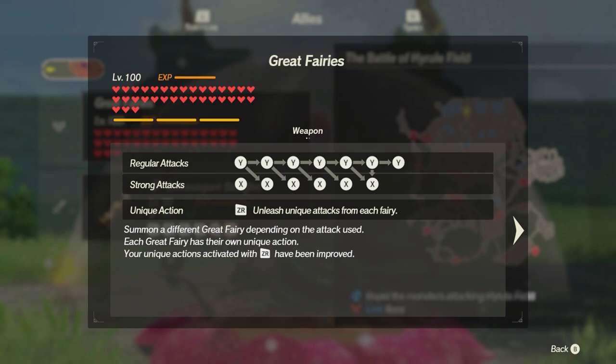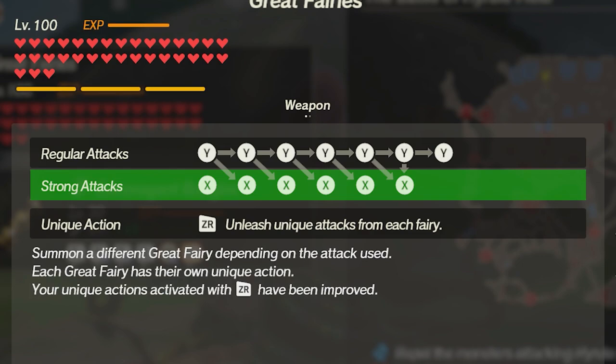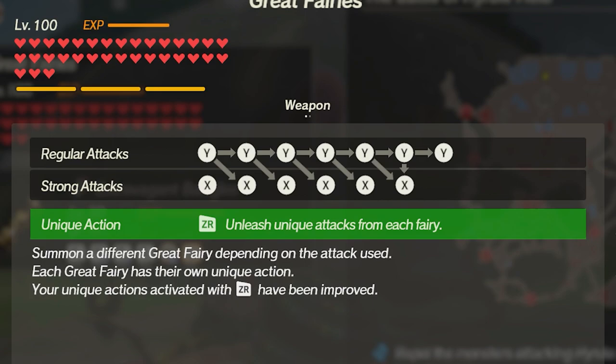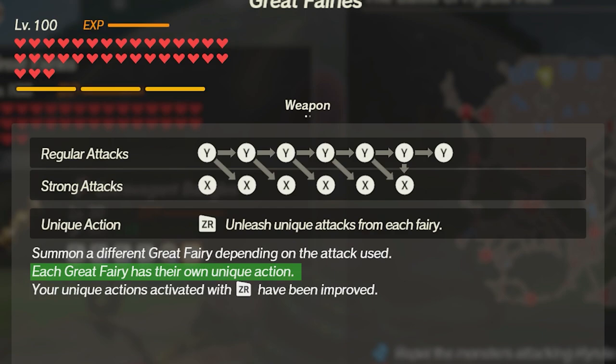We have two types of attack in Age of Calamity: Y for regular attacks and X for strong attacks. The arrows we see here indicate the different attacks that we can chain as combos. Right below this, we see our unique action triggered by ZR. This says we can unleash an attack from each fairy, and each of them has their own unique action.